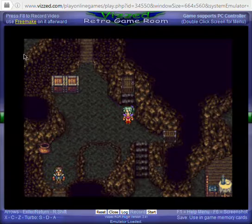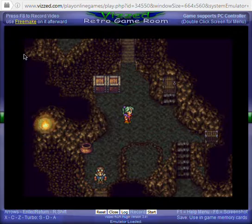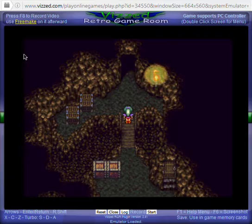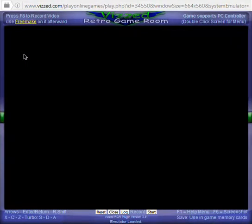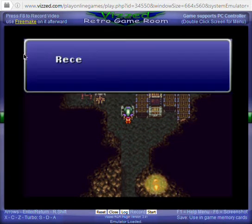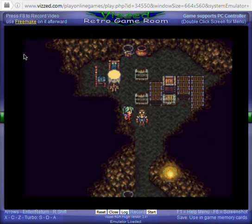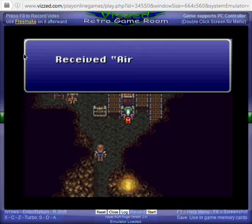We're going to find three chests in this area. One contains a True Knight, another a Phoenix Down, and an Air Lancer — that's a strong weapon for Locke and it also has a wind elemental. Let's get those chests. There's the Phoenix Down, True Knight, and the Air Lancer.